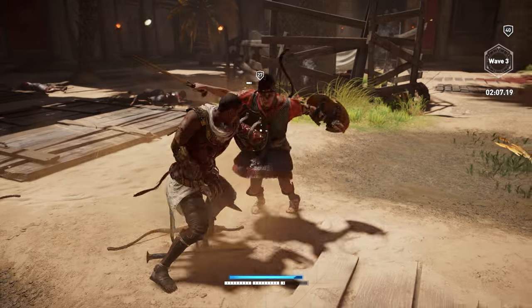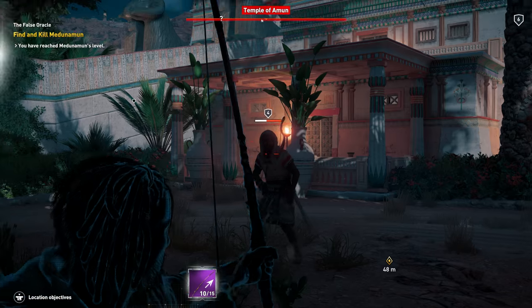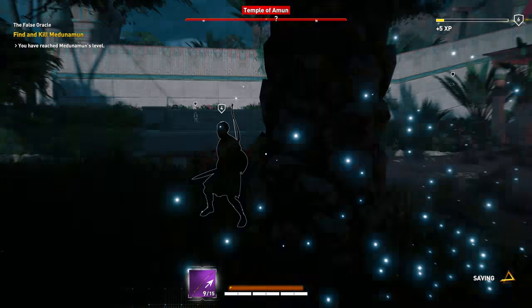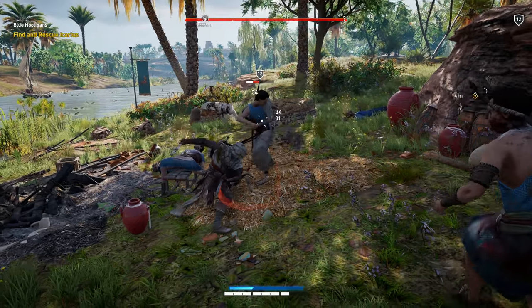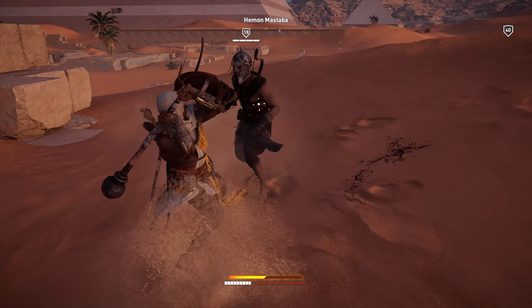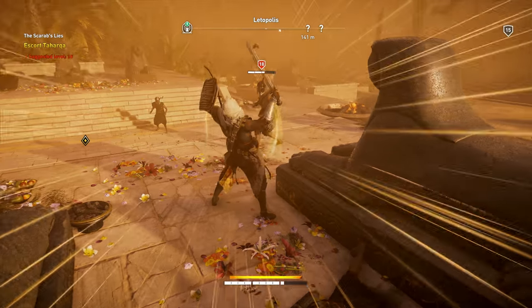And then once you start learning the intricacies of attacking, dodging, defending with your shield, using the bow, switching into the bow — that's when you can start figuring out what kind of player you are. Are you a fast person? Are you someone who wants to use heavy weapons that are much slower but do a lot of damage? And of course, don't forget to use that overpower ability once your adrenaline meter is charged.